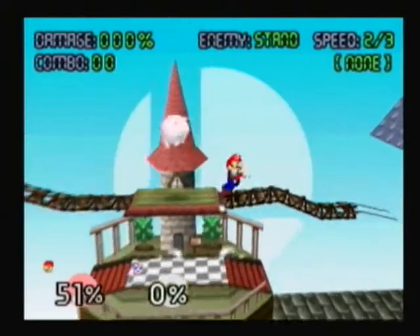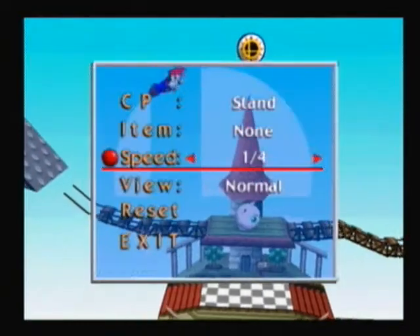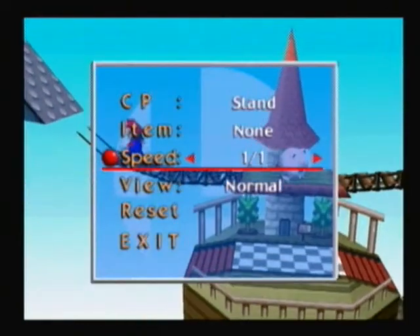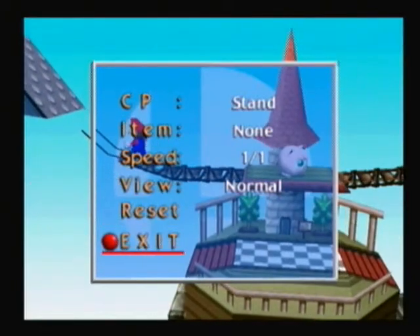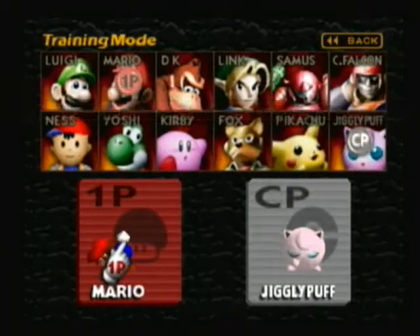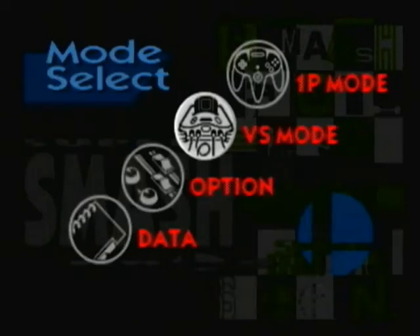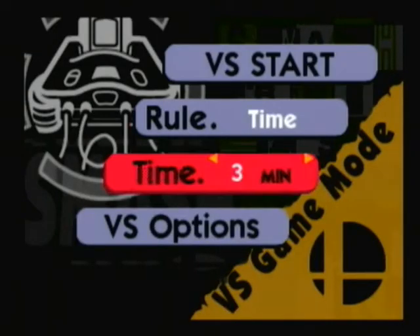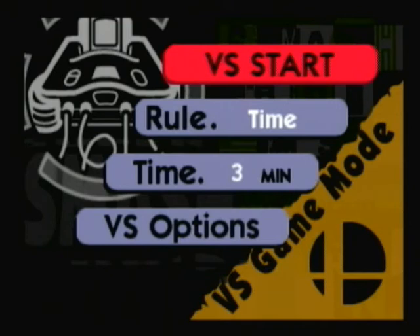You can also change up the speed — half speed, three-quarter speed, one-fourth speed. And you can change the camera angle, and reset and exit. Pretty much that has been the intro video for the project. I will see you guys tomorrow when we start Versus Mode, and I'll explain all the rules, time, stock, and all that stuff. This has been Mario Star Plus Luigi. Peace.